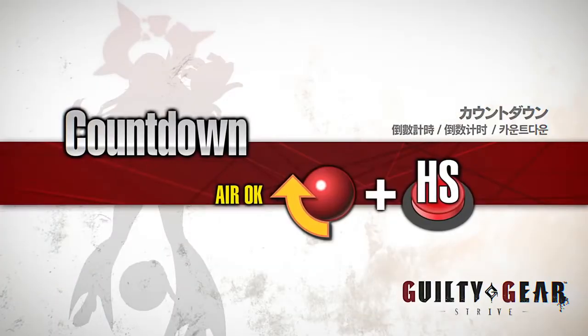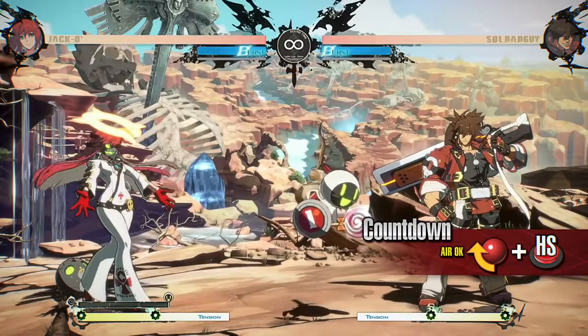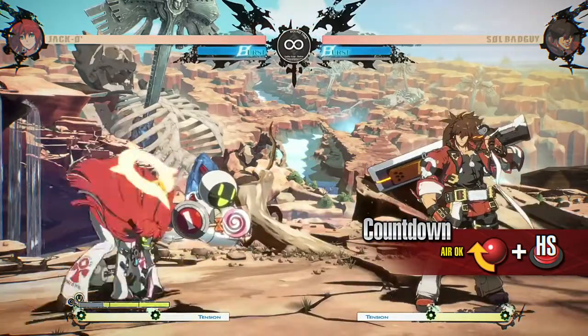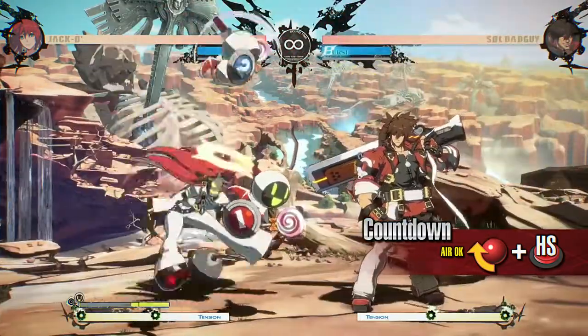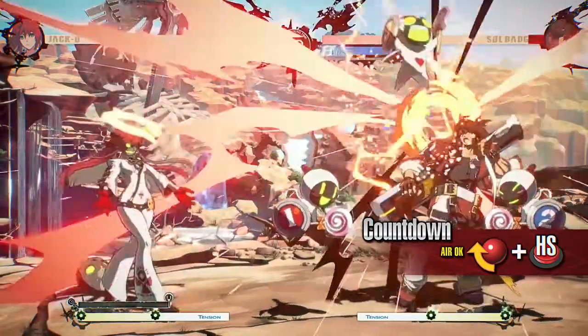Countdown: this move causes all currently summoned Servants to explode. The Servants vanish after the explosion, but it causes heavy damage. It takes time before the explosion goes off, so buy some time with Jack-O's normal attacks. Servant Gauge is required to activate this move.